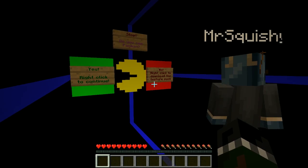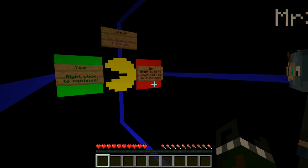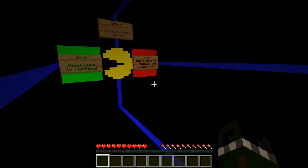If you're on multiplayer, you can press the no sign there and that'll get you a link to the resource pack. But once you have it all downloaded, you can just right-click the sign that says 'yes, you see Pac-Man,' and that'll take you to the second room.